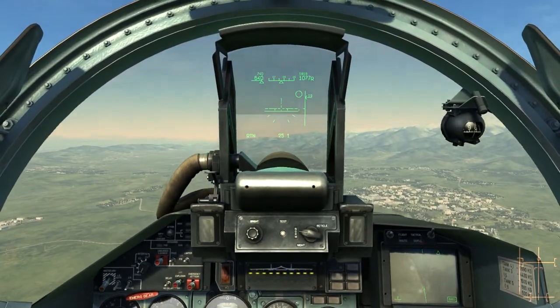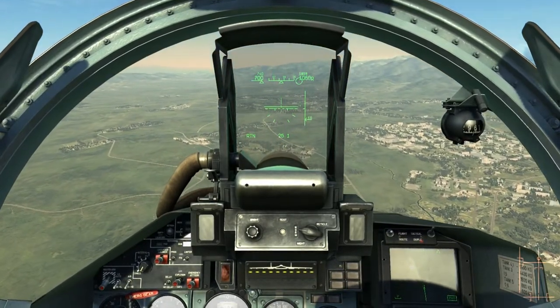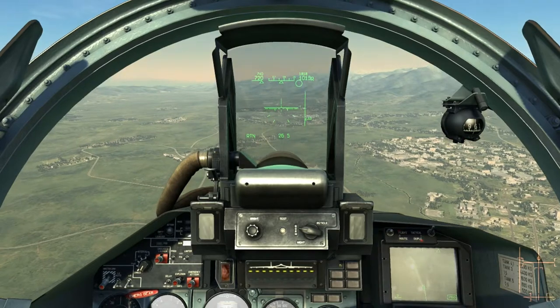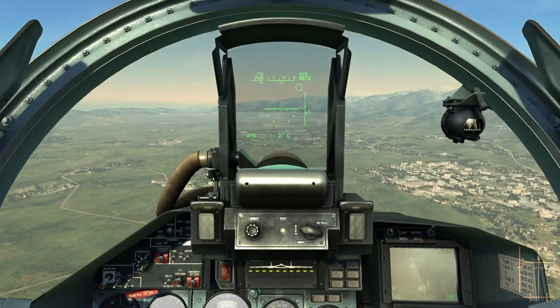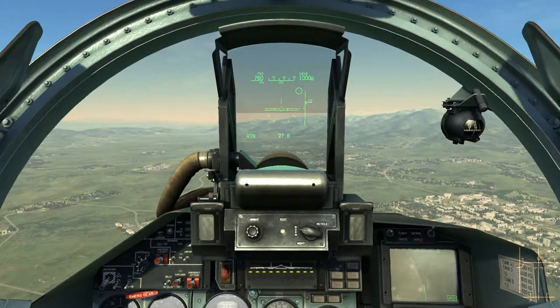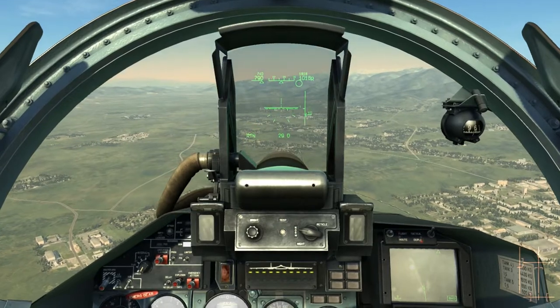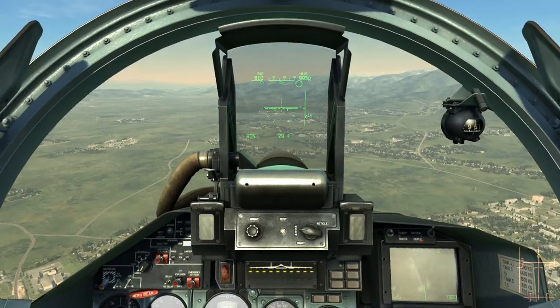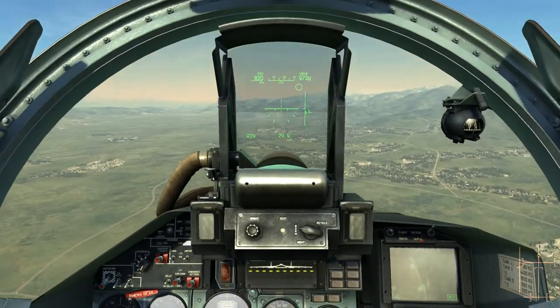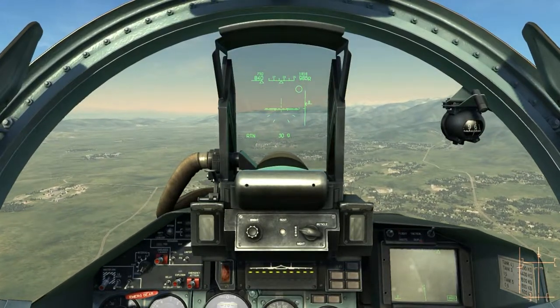Once you're a good distance from the airfield, switch off the wingtip navigation lights. That's it — we've successfully started and taken off in the DCS SU-37. I hope you enjoyed this short live commentary — it's my first time and frankly I'm terrible at it. Good luck, stay safe, and welcome to DCS!